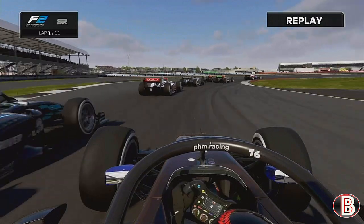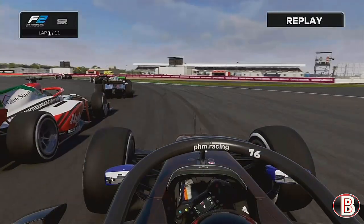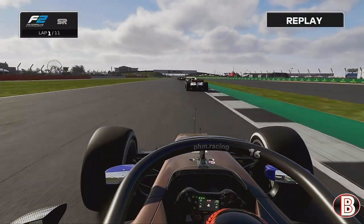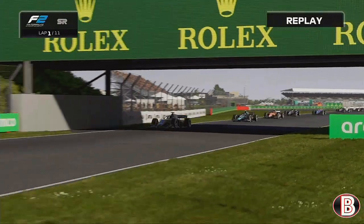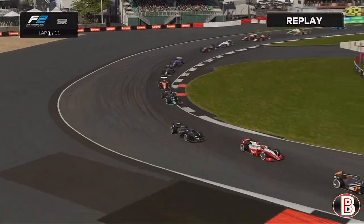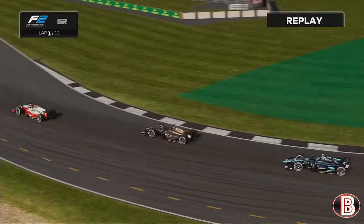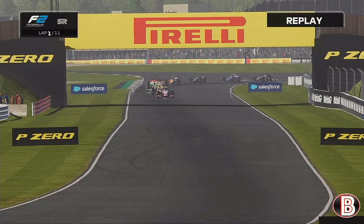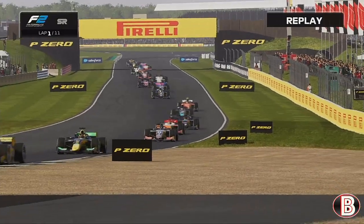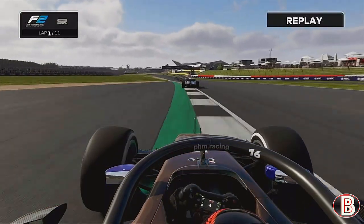Into the Village complex, we send it late down the inside. We then try around the outside of fellow Brit Olly Behrman, but he couldn't quite get the exit and slams the door shut. We slip through and head up the Wellington Straight into Brooklands, but we're not close enough for a dive. Into Luffield, and then at Stowe we go late on the brakes and we're past Behrman.